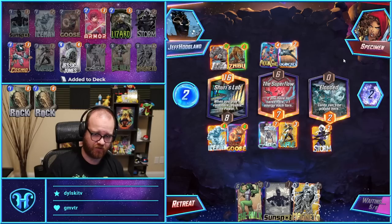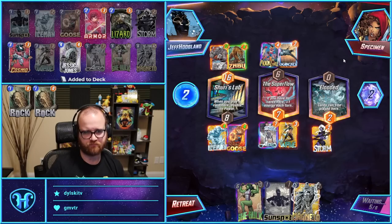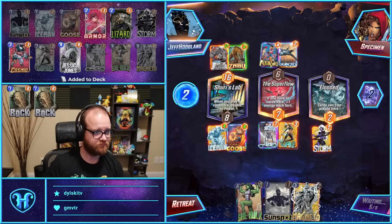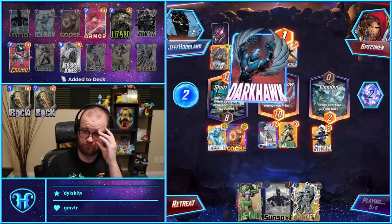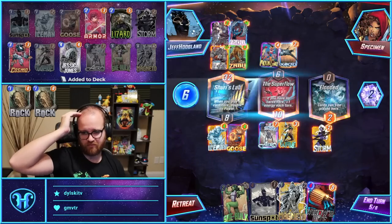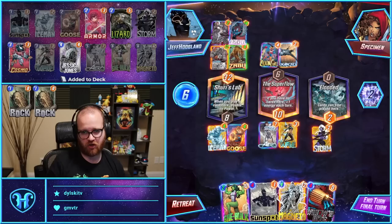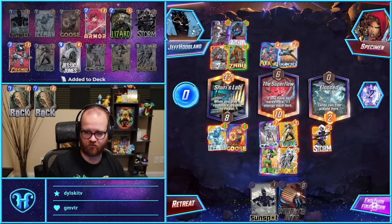They're definitely playing two cards next turn between Quad Jet and Zabu. They could theoretically play three, but it's unlikely. They will likely also be playing two cards. They played Darkhawk into the lab? So we know they have another Darkhawk. They cut us off a draw, so their Darkhawk is 13. I think this wins, and since they're playing two cards, I don't have to worry about Magneto pulling.